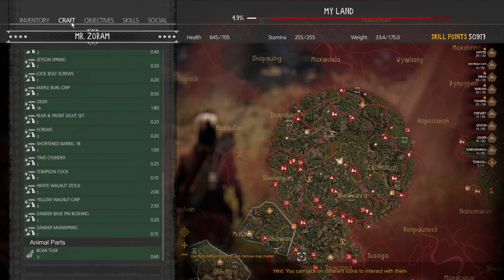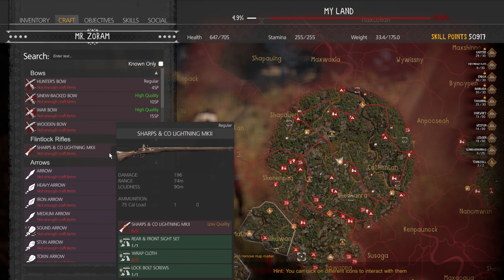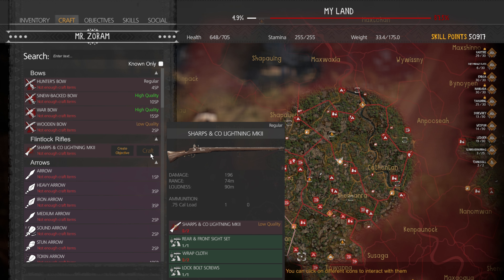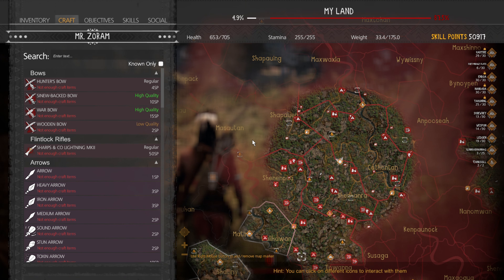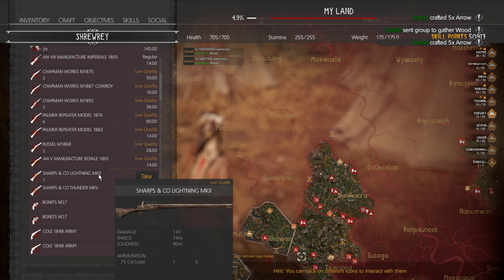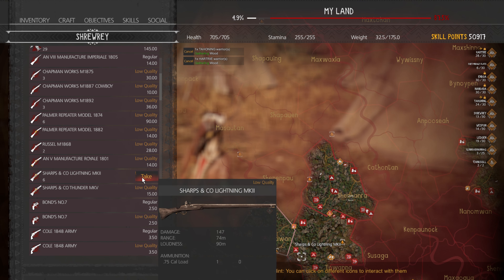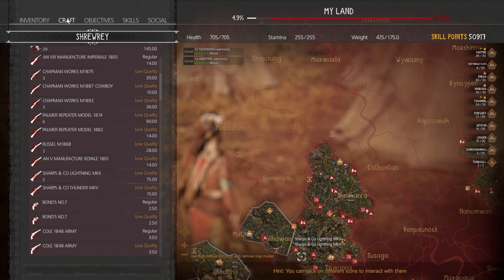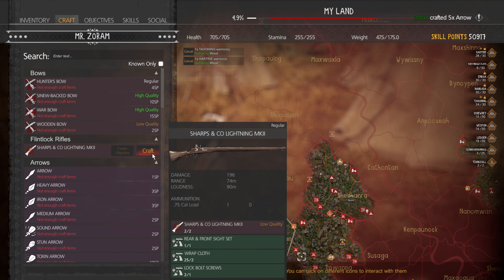You'll need the correct parts for each of these blueprints. It's just like any other crafting item — once you learn it, you can do it again and again. The first thing you'll need is two of the base weapon. If you have a blueprint for a regular weapon, you'll need two of the lower tier of that weapon. For a high-quality blueprint, you'll need two of the regular tier to build that weapon, plus all the parts required.